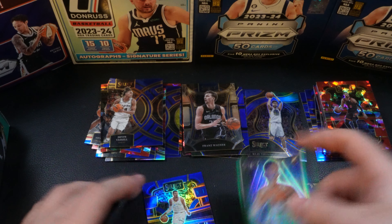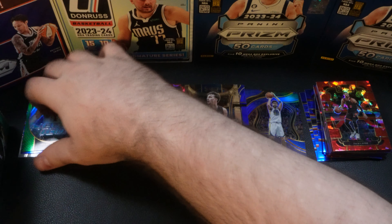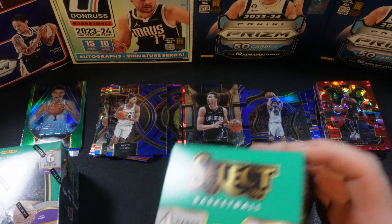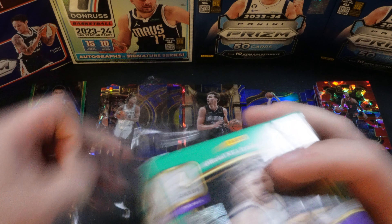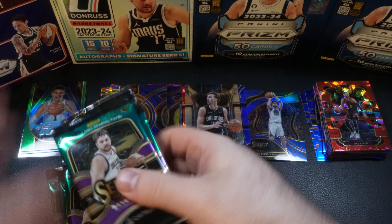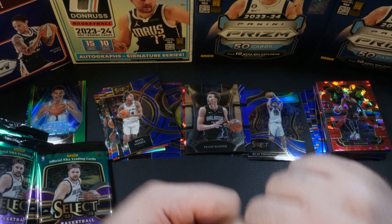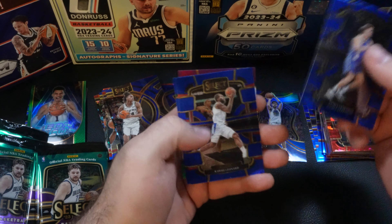So we ended up in the mega box with two Wimbys. Let's move these to the front and pull in the blaster boxes. We have the blaster packs — gonna start with the first one. First pack we're going to start out with Sasha Vezenkov rookie.